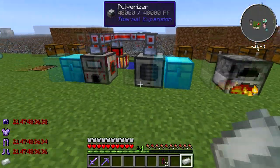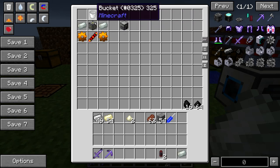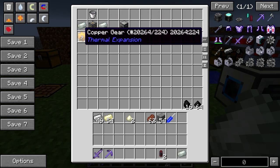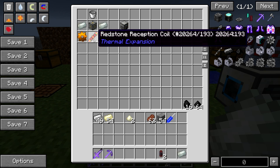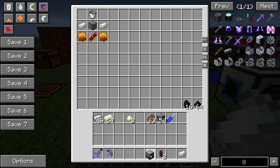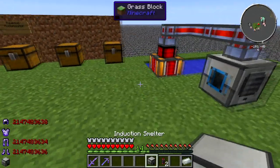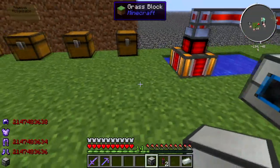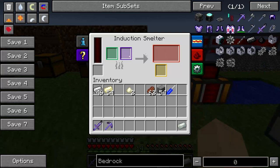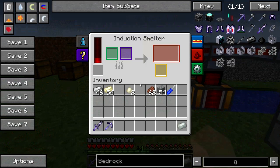Once you have your Envar ingots, you can now craft the induction smelter. You're going to need a machine frame, two Envar ingots, copper gears, a redstone reception coil — which I already showed you how to make — and a bucket. So now we have an induction furnace. We got to take it over here and put it pretty much wherever you want, and get some power to it. That's all the stuff you need for Thermal Expansion in order to get the bedrock gear.